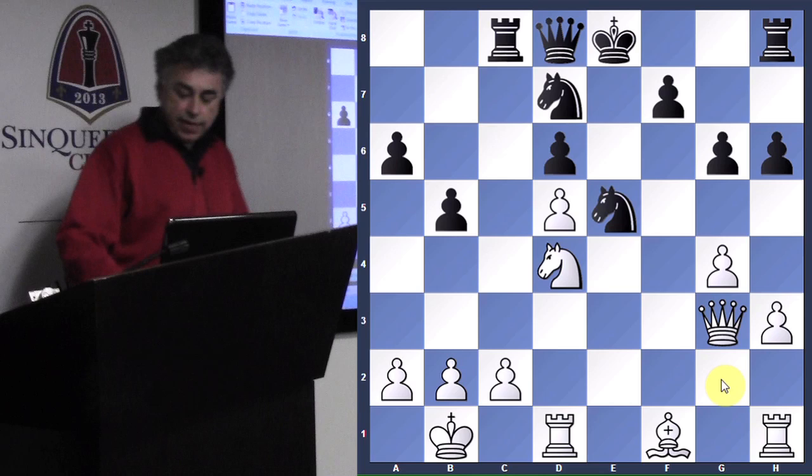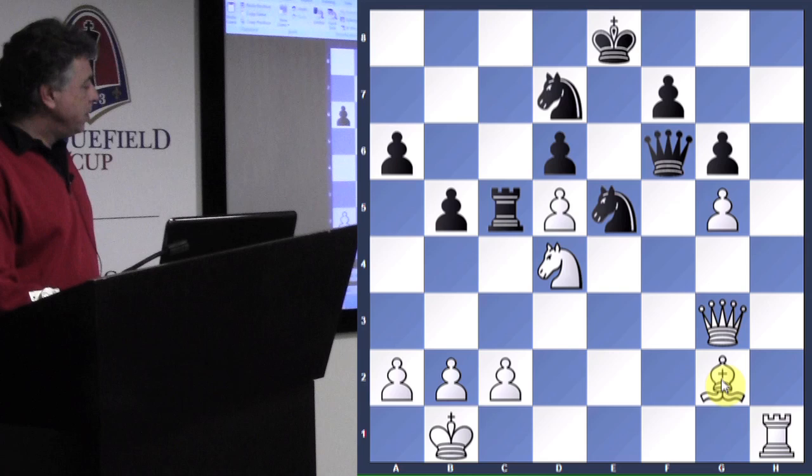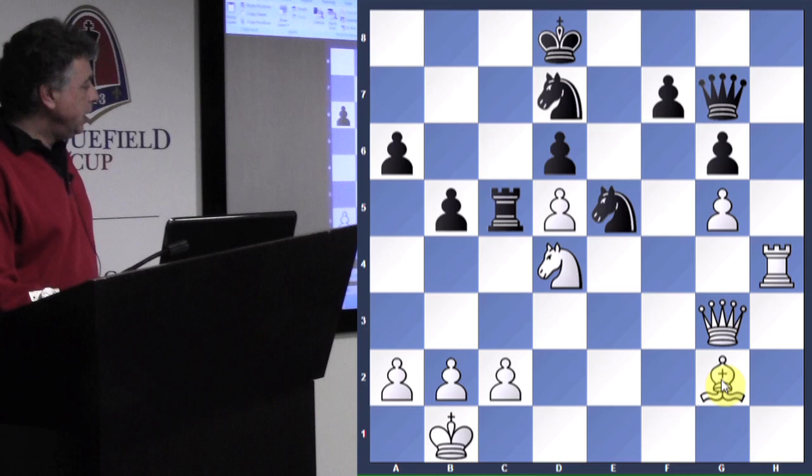White plays h4, Rc5, Bg2, Qf6, g5, takes, takes, Rxh1, Rxh1, Qg7, Rh4, Kd8, Qh3. And here's where the fun begins.